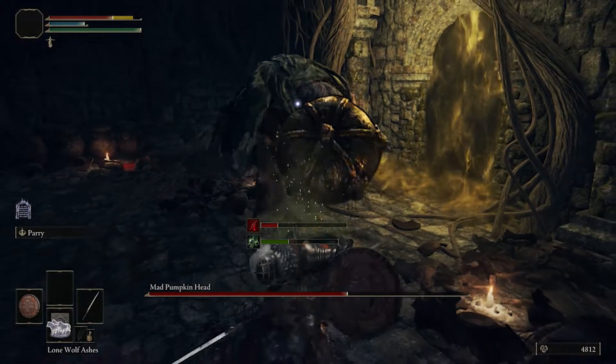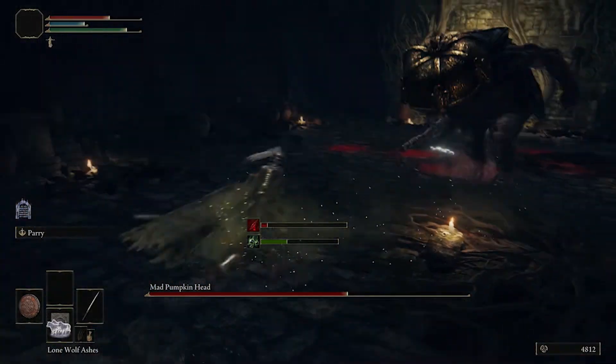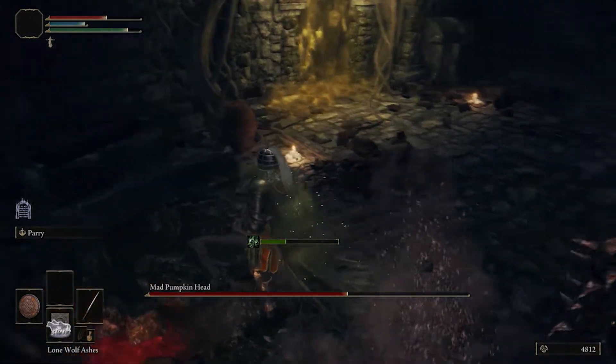Take down the Mad Pumpkin Head and you're going to receive 1300 runes. You're also going to gain access to the back room of the Waypoint Ruins, where you'll be able to learn some decent sorceries.